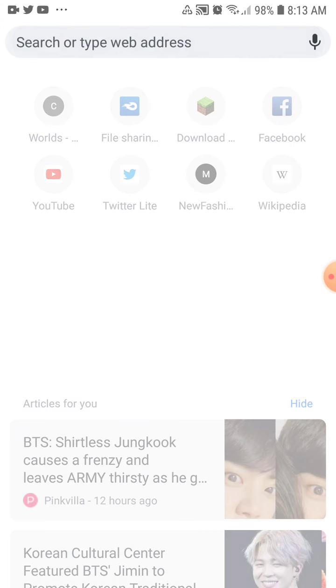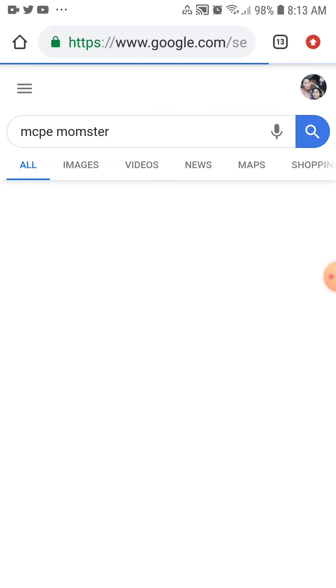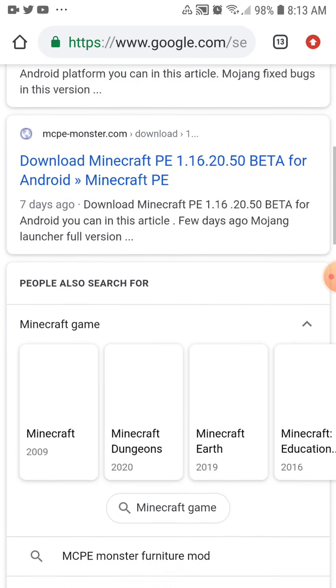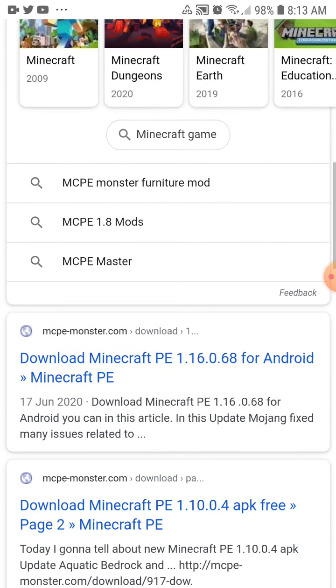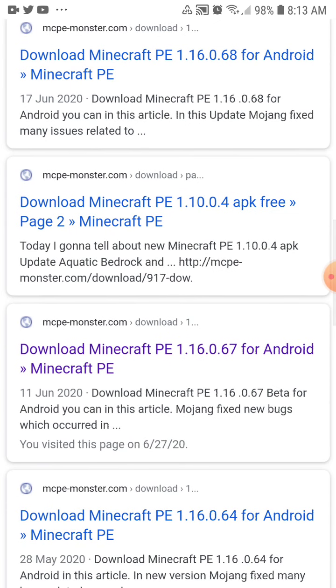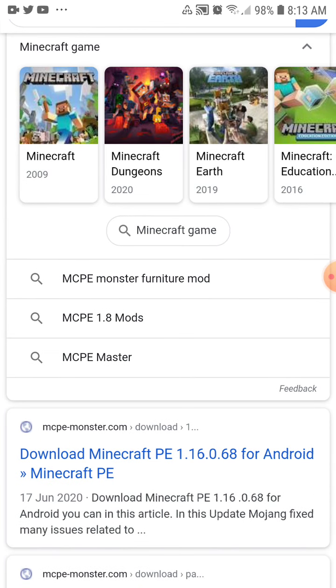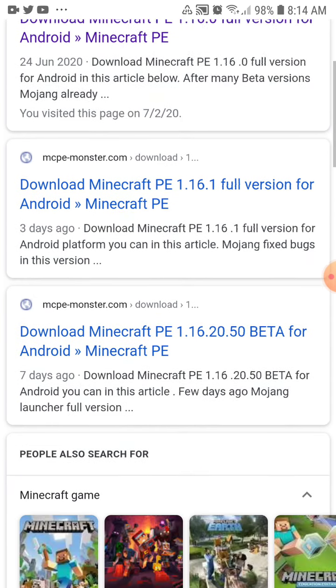As I said, go to MCPE Monster. If you guys want to see different versions, you just have to scroll down and there are different versions available.